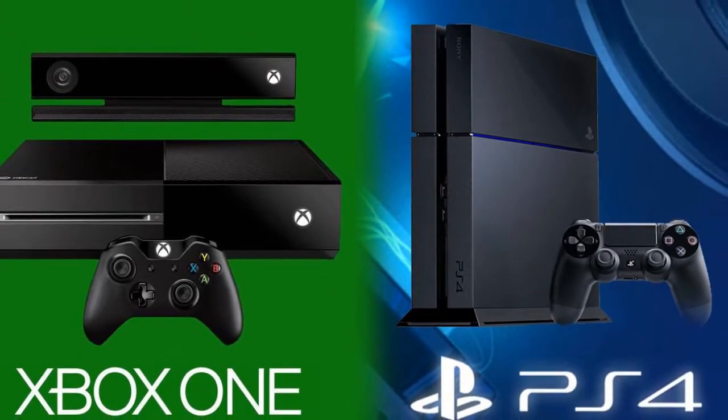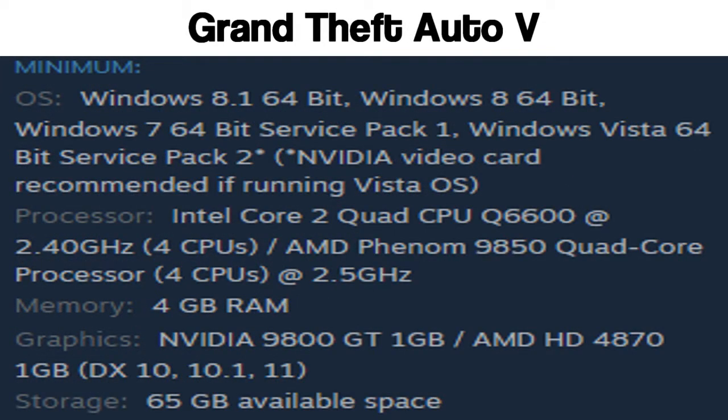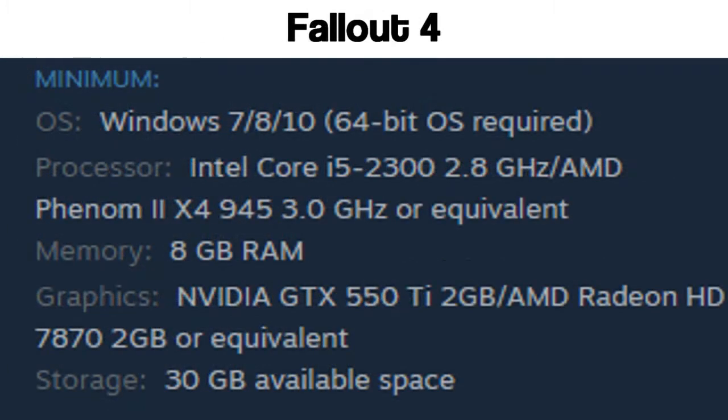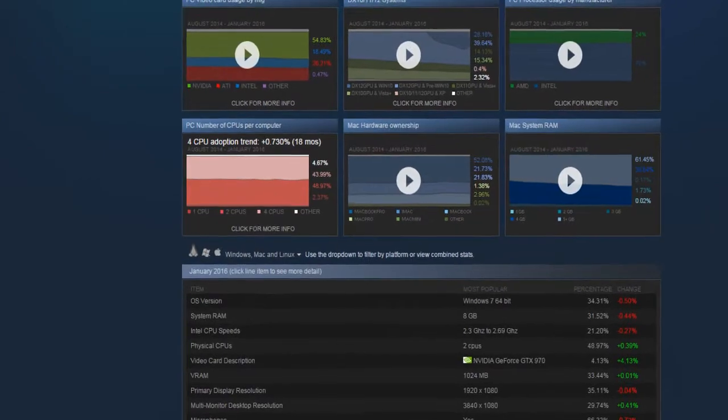Utilising multiple cores means better performance, which is always a good thing, but the downside is that dual core processors are beginning to be phased out due to the increasing complexity of games and lack of optimisation. Some games even downright refuse to run on dual core CPUs. This is pretty bad news considering the Steam hardware survey shows that nearly half of all Steam users have a dual core processor.